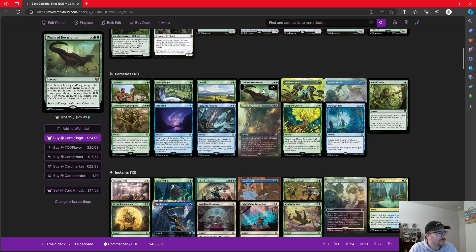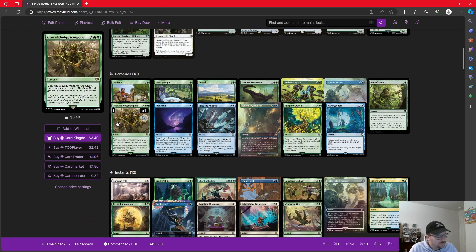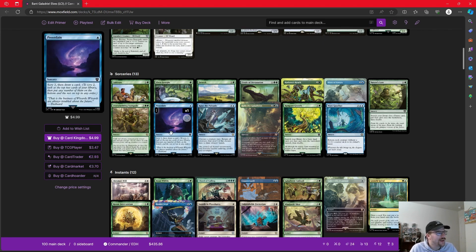One of our finishers is Finale of Devastation. We search our library and graveyard for a creature card with mana value X or less and put it on the battlefield. If X is 10 or more, creatures we control get +X/+X and haste until end of turn. If we do it for 10, we can get the right creature and give +10/+10 or more to our entire board and just end the game. Another trample enabler is Overwhelming Stampede — five mana to give our creatures +X/+X and trample, where X is the greatest power among creatures we control. We're trying to put counters on all our creatures, making them bigger and bigger, and this just gives that trample and buff — a quick way to end a game depending on how big our board is. Preordain for a little bit of scrying and then drawing, and again some of our elves care about scrying, so this is going to be a two-in-one.